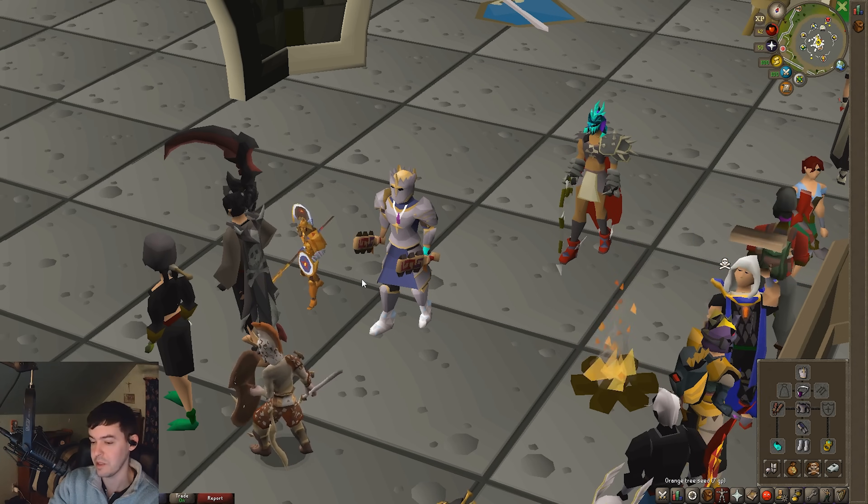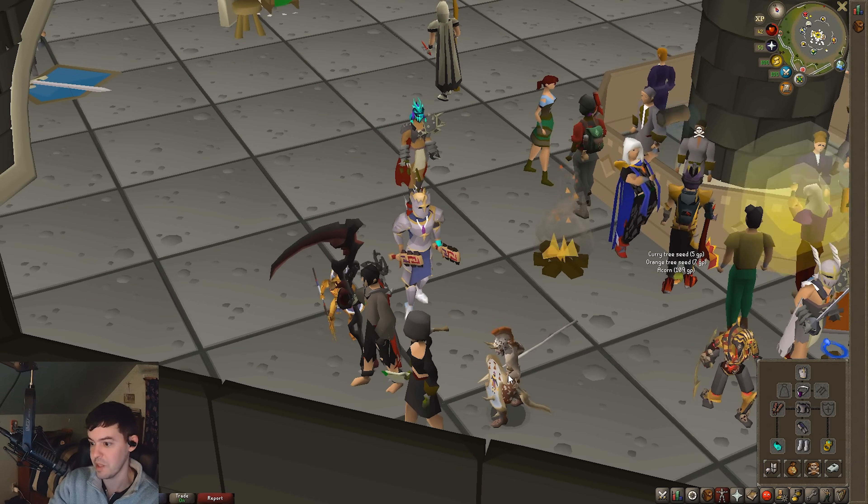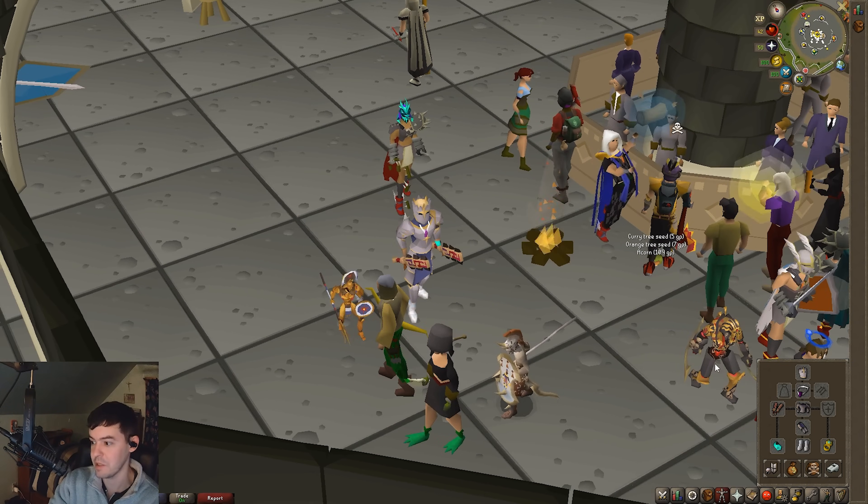The Soul Heredit — this looks like the pet version of him — is from the Colosseum, and this other one looks like a Tombs of Amascut mascot pet that I'm not fully aware of, as well as this one too.